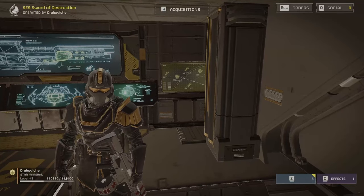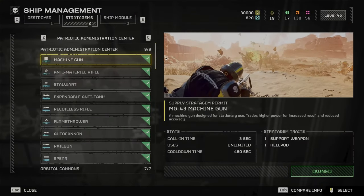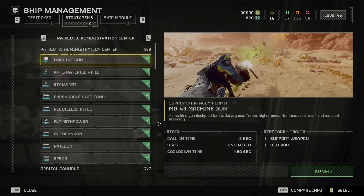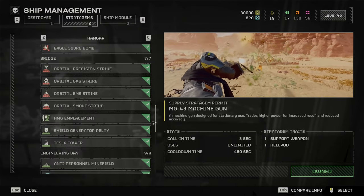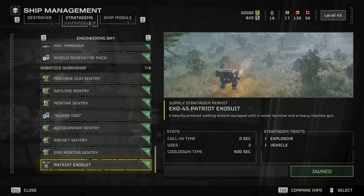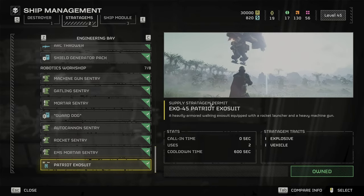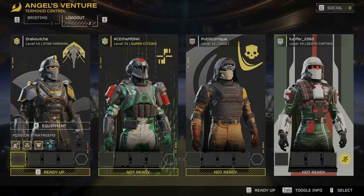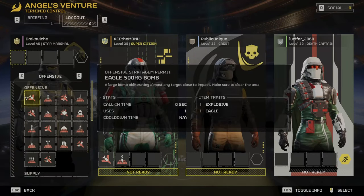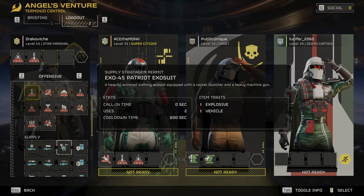The first thing I wanted to go over is where do you even get the mech. You're gonna go into your stratagems, go down, right, down to the bottom, and here you'll find the Patriot Exosuit. It's gonna cost about 9,000. During some missions they'll actually give you an extra Patriot Exosuit along with the one that you can choose from your loadout.